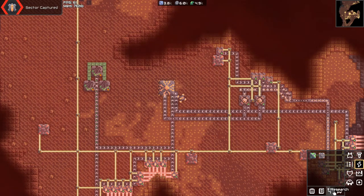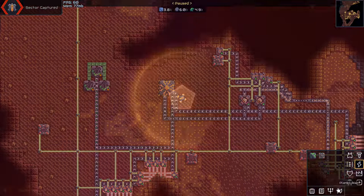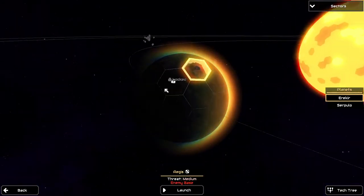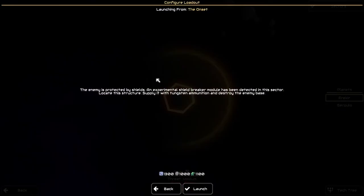Hello everybody, my name is Benji, and welcome back to Mindistry — your update — where today we're going to be launching into Aegis, the secondary zone.